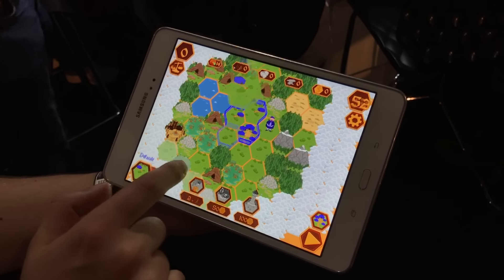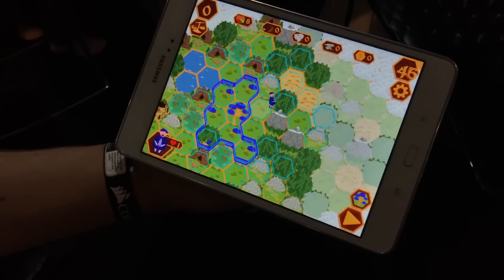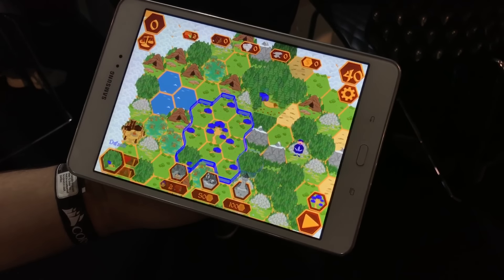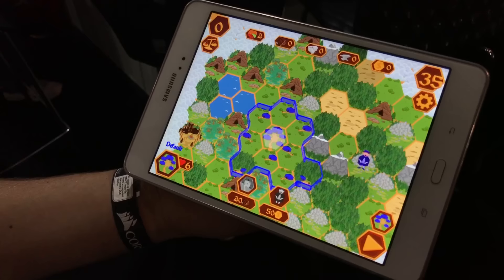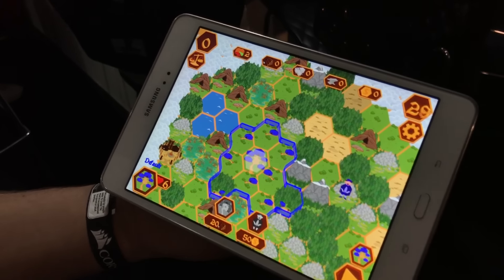We're at PAX Australia checking out Merchants and Mercenaries. So what's the story with this game? This is a real-time strategy game. You buy up hexes to gain resources, use those resources to get even more hexes, upgrade your village to a castle, hold it for five rounds and you'll win the game, or you can build yourself a tavern, hire some mercenaries and go hunt down your other players.